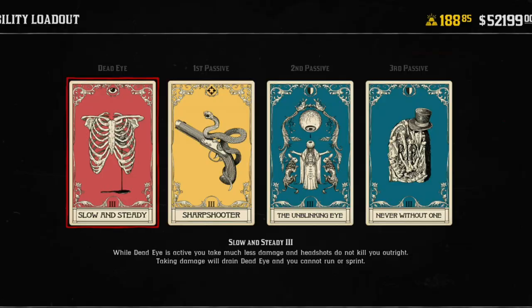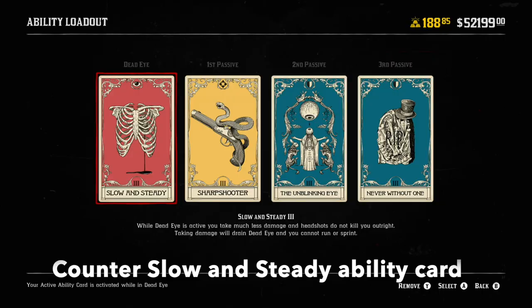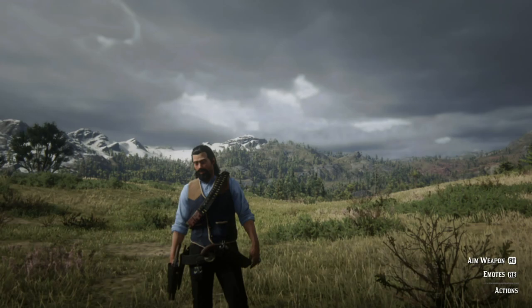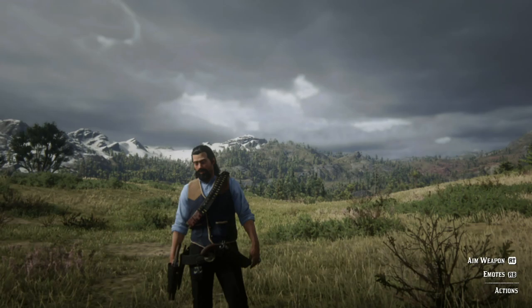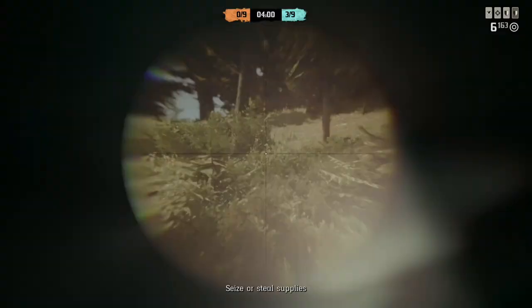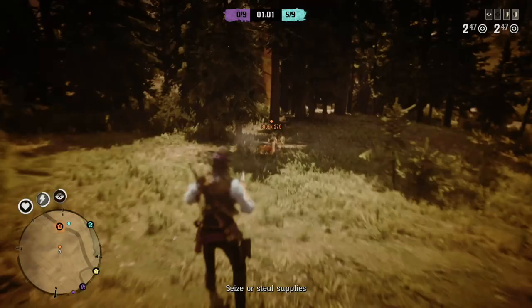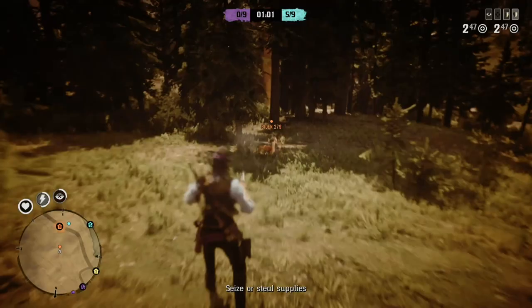You just have to be worried about anyone that gets too close. Number two: use the bolas to counter the ability card Slow and Steady. With this card, while you have your dead eye active, you will be able to take less damage and you will be immune to headshots. This card is used a lot in tank builds, which are builds designed to allow you to take a lot of damage. But did you know that this card can be easily countered by throwing the bolas? It doesn't matter how many tonics they drink — once you throw them the bolas, they are done.